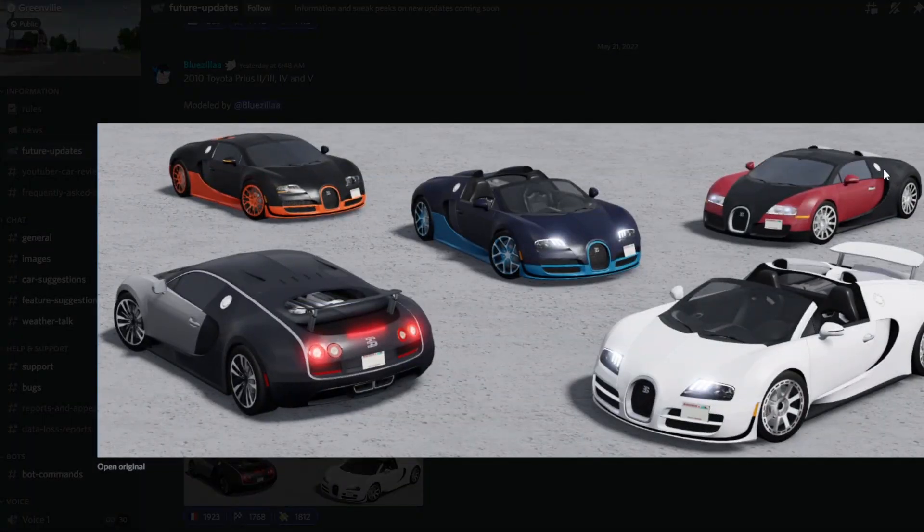I'm so hyped right now. This one right here is the 2007 for sure. This one is the 2015 Grand Sport, this one is the 2015 Super Sport, the blue one is the Grand Sport Vitesse, and the orange and black one is the Super Sport Two-Tone. The 2007 has 1,001 horsepower and 252 miles an hour — it is so fast.